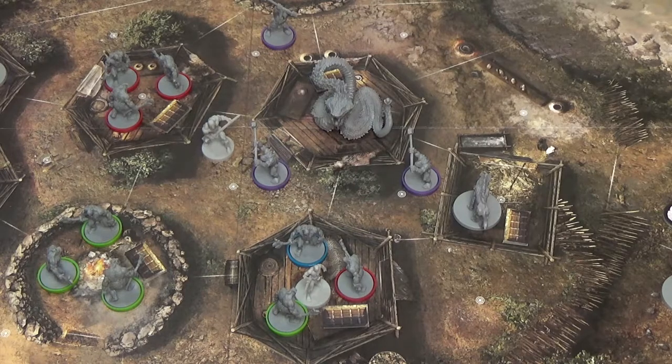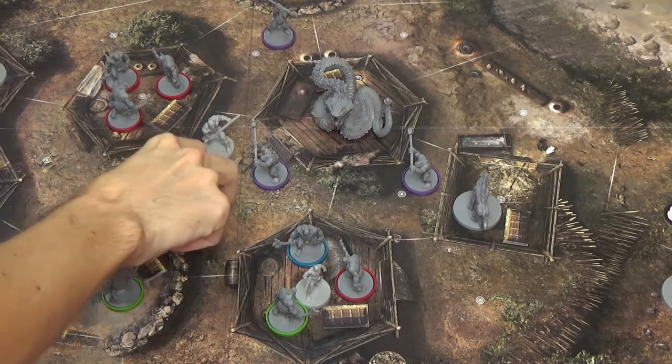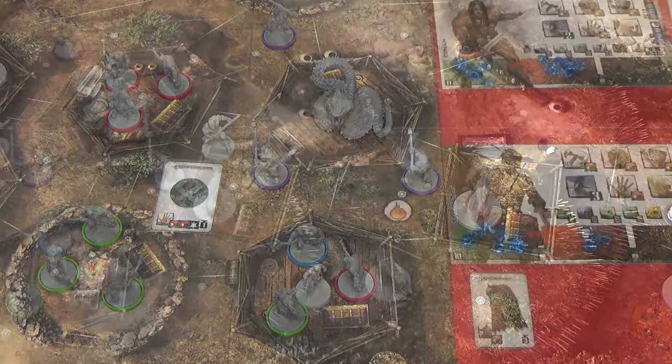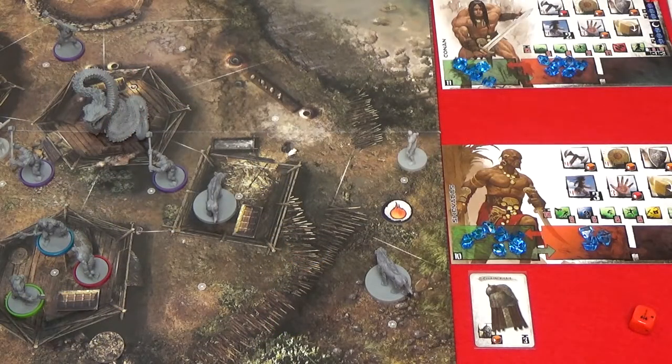Heroes can drop any number of objects in their area as a free action — they don't have to assign any gems to do this. If an object with an area effect is dropped, the effect is resolved as if the object had been thrown. To throw an object, choose an object with an encumbrance value of 3 or less and choose an area in line of sight. Then perform a complex manipulation with difficulty equal to the distance from the hero to the chosen area.